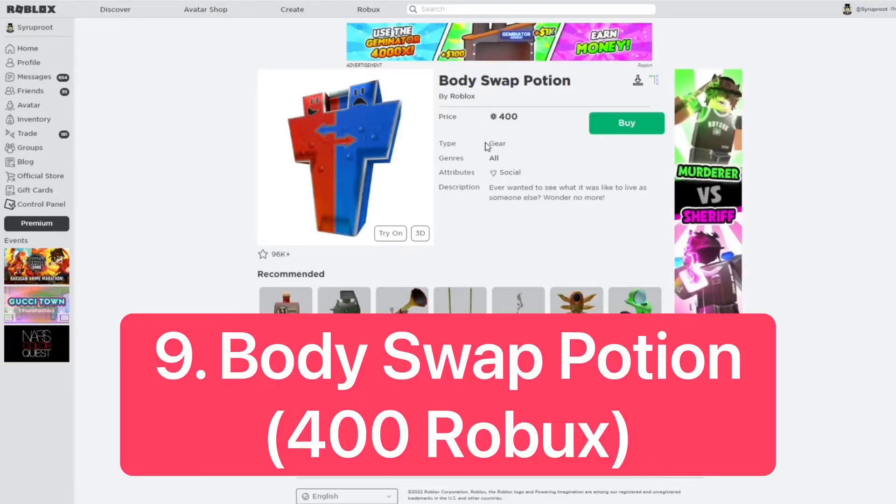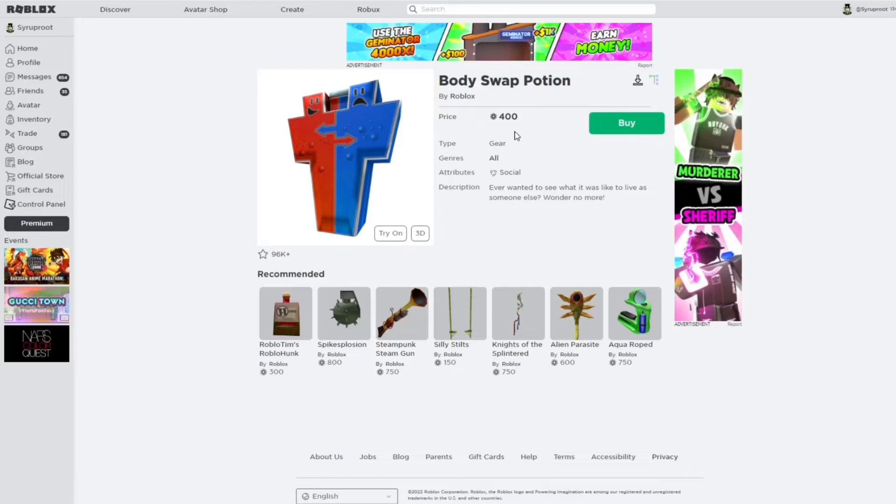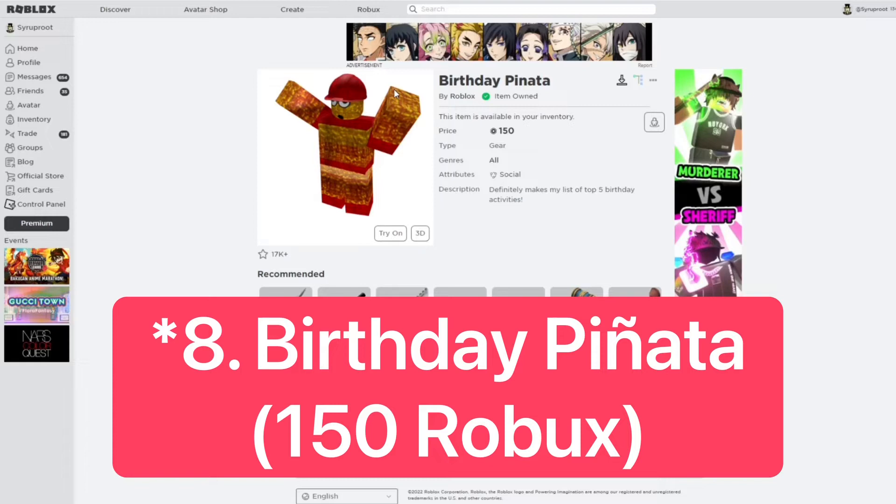For number 9, I chose the Body Swap Potion. This is a classic, well-known gear and a lot of people have bought it. The way it works in the game is you literally switch places with someone else — you click on them while holding this item and you swap to wherever they're standing. It's kind of like a teleportation ring too. I think it's really cool and this is one that should definitely go limited. It's 400 Robux.